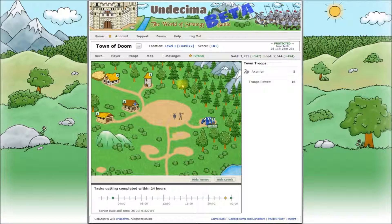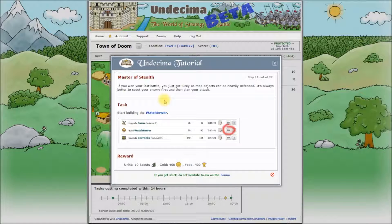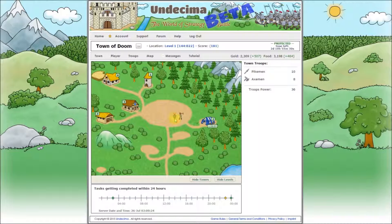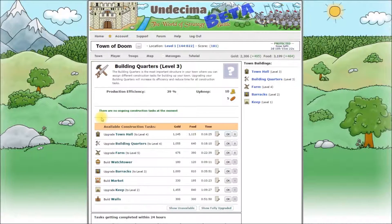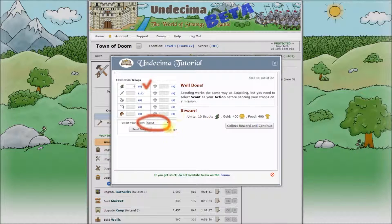Now we can collect the reward and continue. If you won the last battle you just got lucky, as map objects can be heavily defended. It's always better to scout your enemy first and then plan your attack. Let's check our town. We can see now that X-men are diligently training and when all training is going to be completed. Now to the building quarters and the watch tower. Construction was accelerated and the tutorial step is completed.